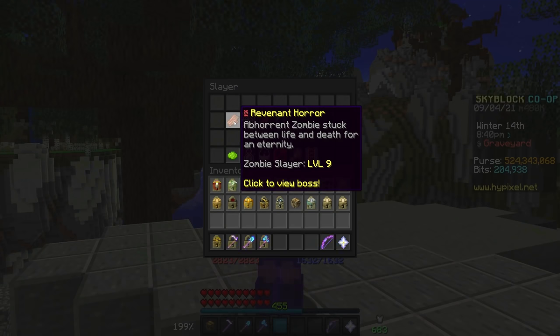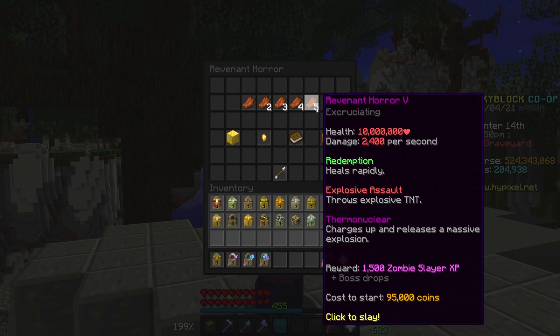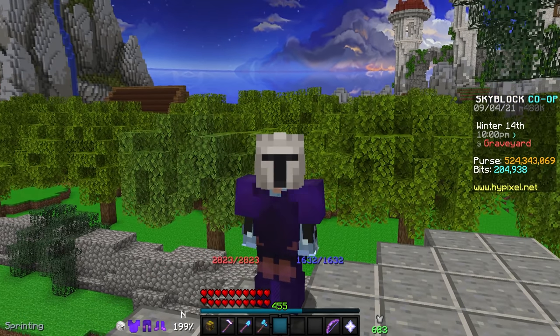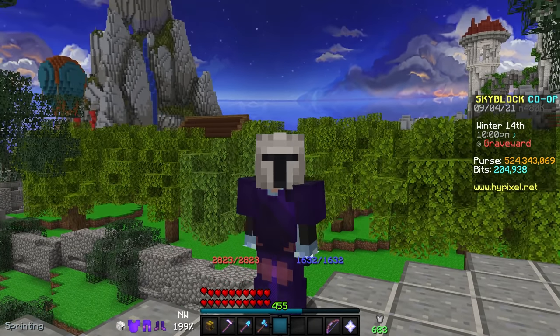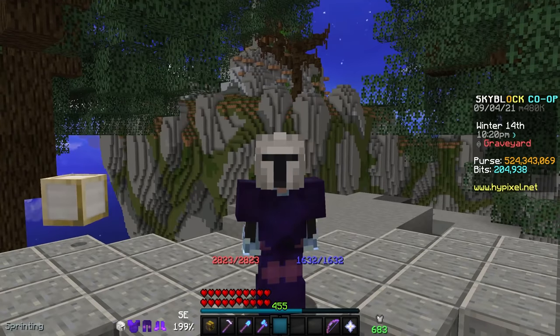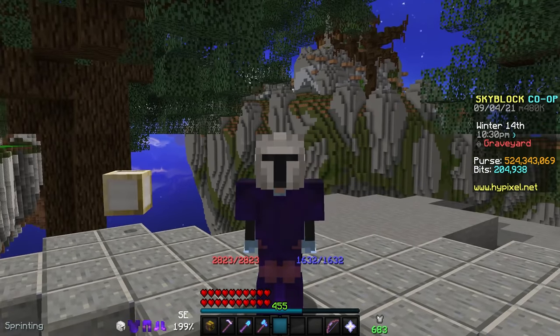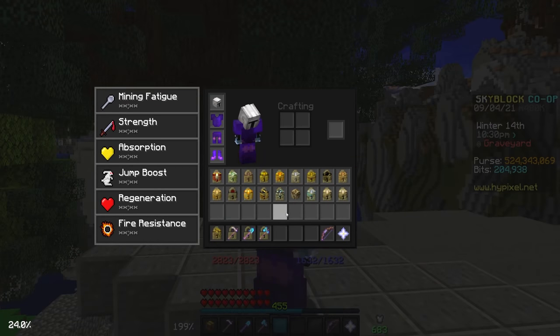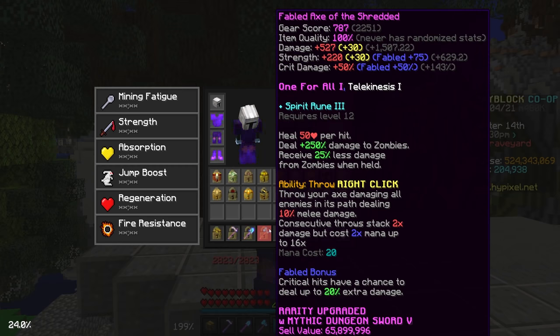Now, the moment you've probably been waiting for — tier 5s. Tier 5 revs are an entirely different style of fight to the first four tiers. Instead of fighting it like a regular zombie, he throws TNT at you, which you have to dodge. Getting hit in the center of one of these can deal a ton of damage and can nearly one-shot you if you don't have good gear. For your sword, all you need to do is step up to the Axe of the Shredded and make sure you're using a one-for-all Axe of the Shredded.